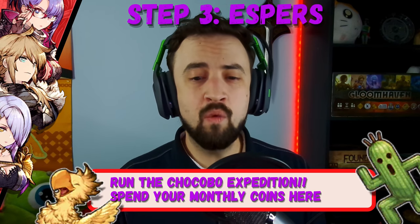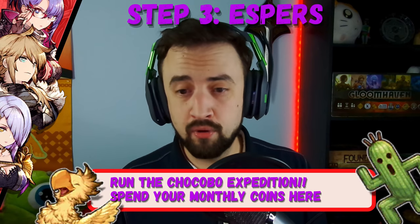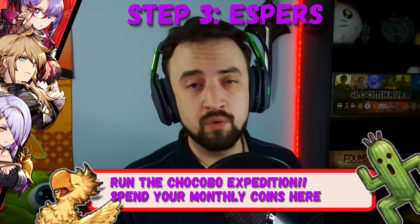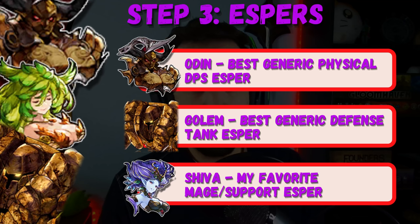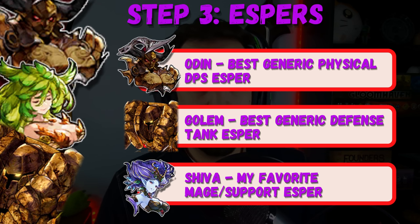Because esper leveling takes time, I want to highlight a couple worth working on if you pull their vision card. Odin is just the best generic physical DPS esper — if you pull Odin, level him. Golem is the best generic physical defense tanking esper — level him if you pull his vision card. Shiva is my favorite mage/support esper — leveling her is never a waste of resources.